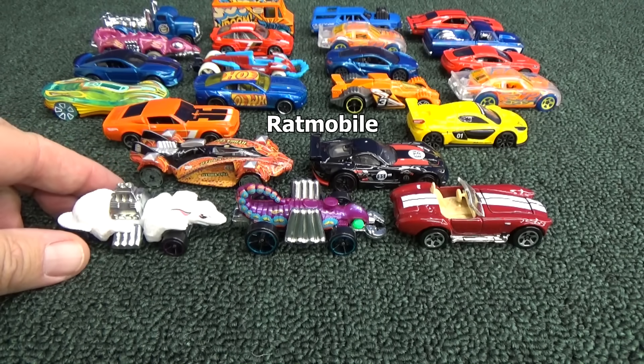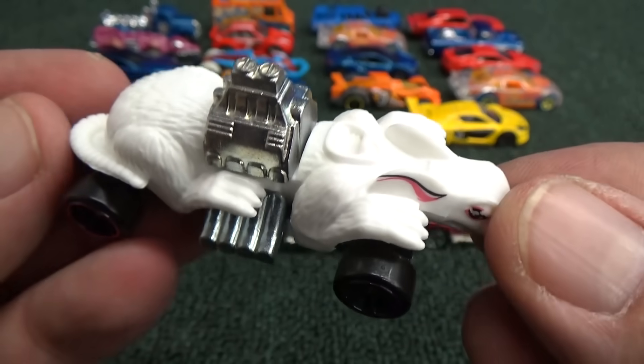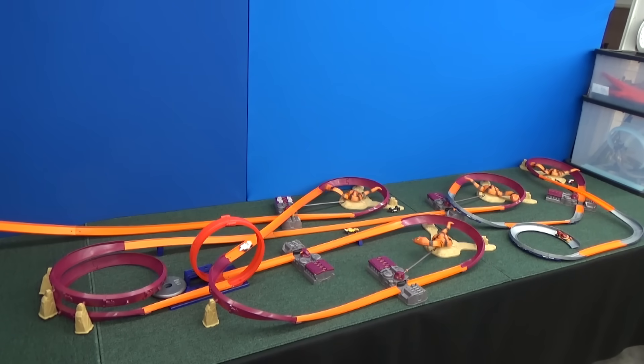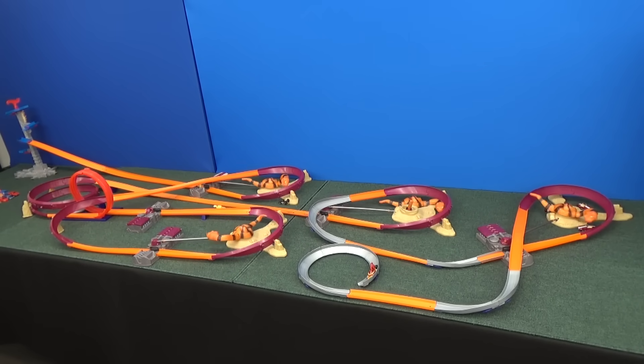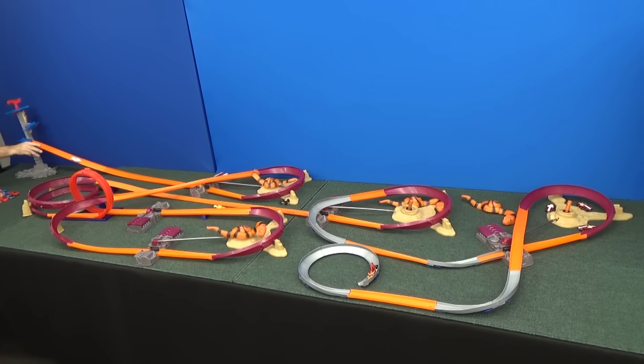Next up is the Ratmobile. It doesn't look like it has wheel protection either — the wheels definitely stick out quite a bit. That means the boosters are going to be grabbing right onto the wheels, not on the body. Set, go. Just when I thought he wasn't going to make it to the next booster, he takes out a snake — doesn't lose a chance. There goes another snake. They got him back. Right into the winner's circle.